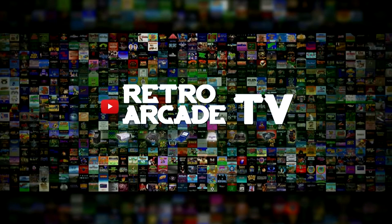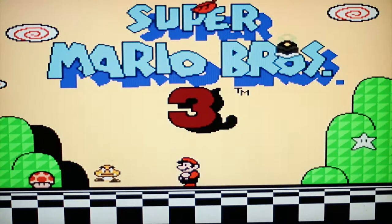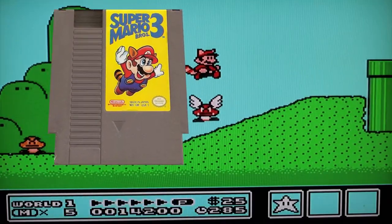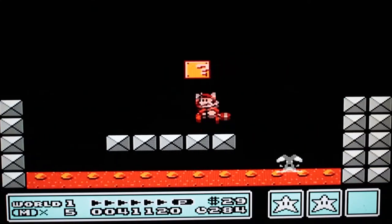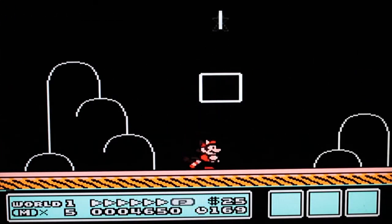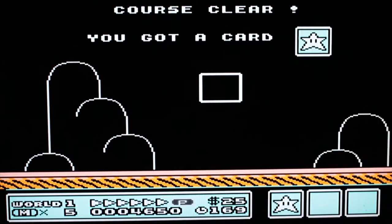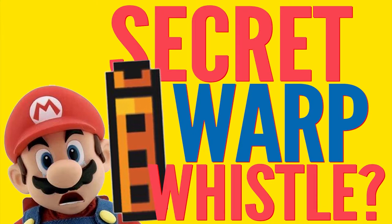Hi, welcome to RetroArcadeTV. Today we're going to dive into Super Mario Bros. 3 and show you a few secrets. This game was first released on the regular Nintendo and since then has been released on multiple platforms. It came with a lot of secrets like most Mario games do, one being the warp whistles. So we're going to show you how you get those secret warp whistles today.